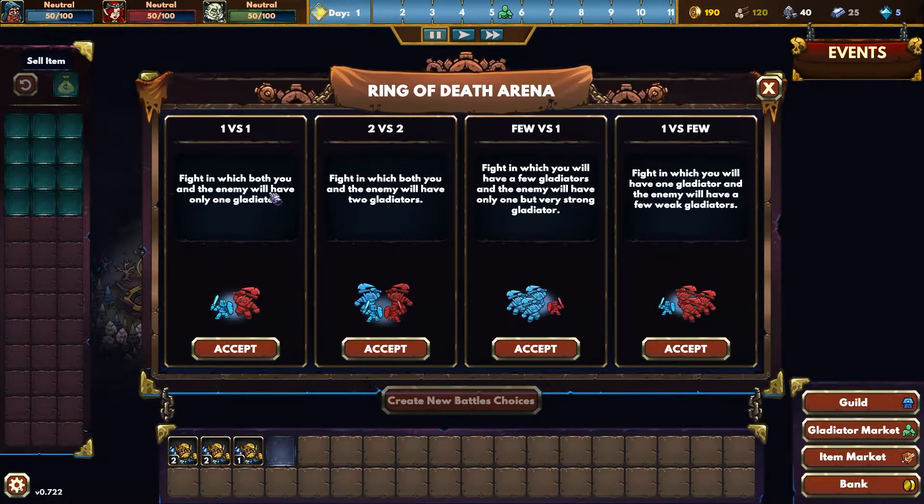I can unpause. What just happened then? Item market update. Something else happened then — oh, gladiator market update. I see. Wow, this seems different to what I remember.